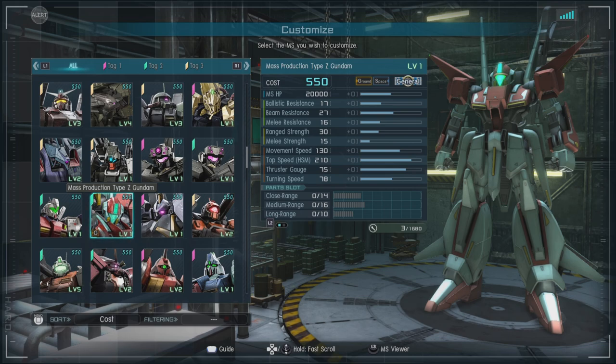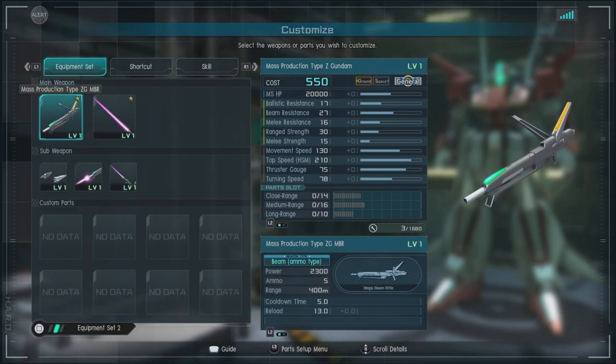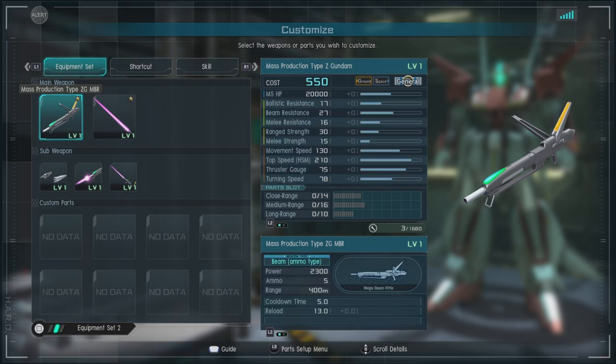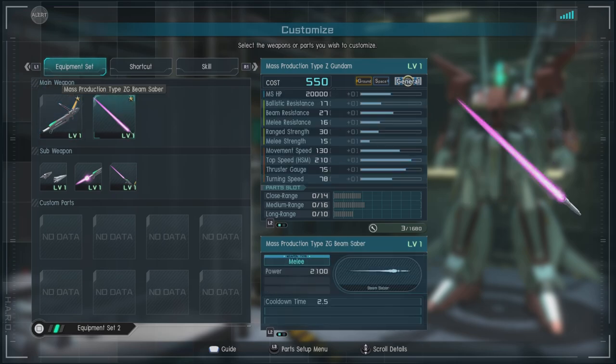For parts, we got close range of 14, medium of 16, and long range of 10. This unit does not have an alternative main weapon, but it can do a little bit of stagger. Those are all the stats for it — it's pretty decent.